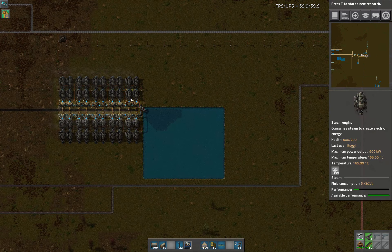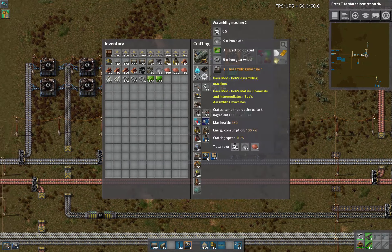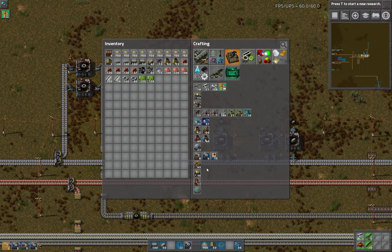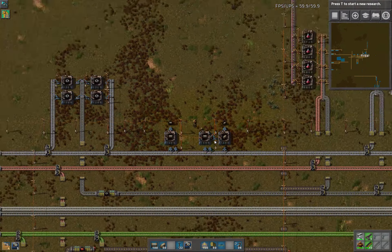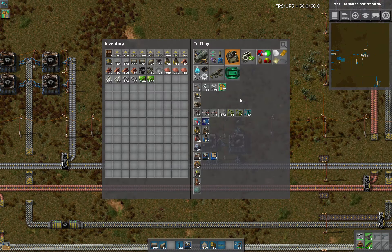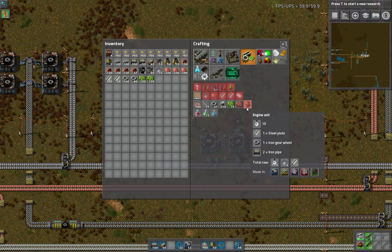How's our power doing? We're still only less than 10% of our power draw right now, so I'm thinking we're pretty good on that front. I think I'm going to start with 10 engine assemblers and go from there, because these require steel, iron gear, and pipe — so three ingredients.